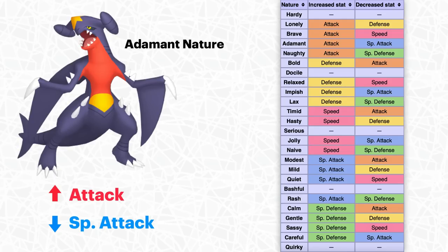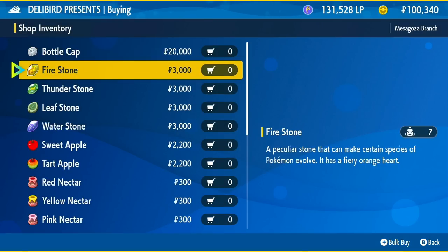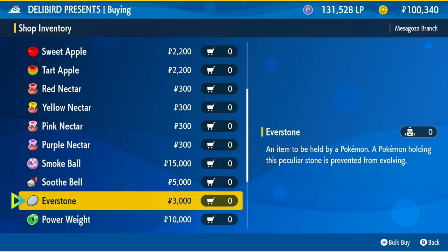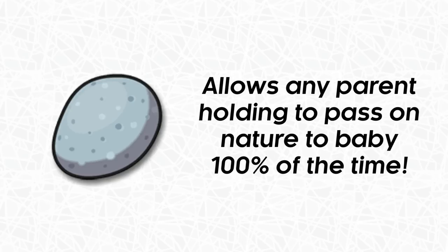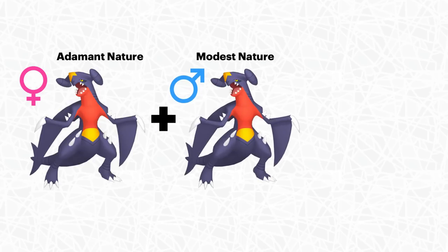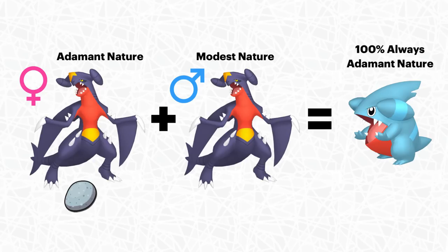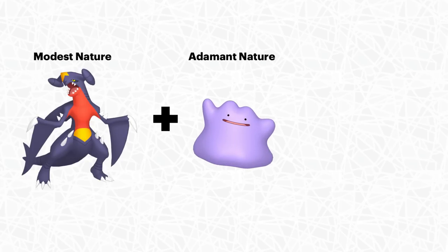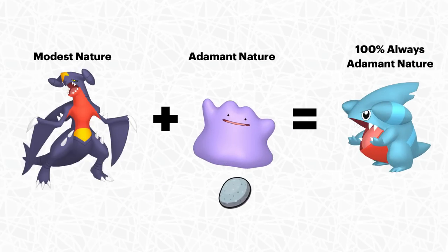The trick with natures in breeding is using an item known as an Everstone. You can buy it at the Delibird Presents shop inside Mesagoza — you might have to progress a little bit, but it costs a relatively cheap price of $3,000. Once you have this item, if you give it to one of your parent Pokemon to hold, that parent's nature is 100% going to be passed on to every baby that hatches. So if I have a female Garchomp with an Adamant nature and give her an Everstone, every single baby Gible will have an Adamant nature. This also works with Ditto — if I give an Adamant Ditto an Everstone, every baby Gible is still going to be Adamant.